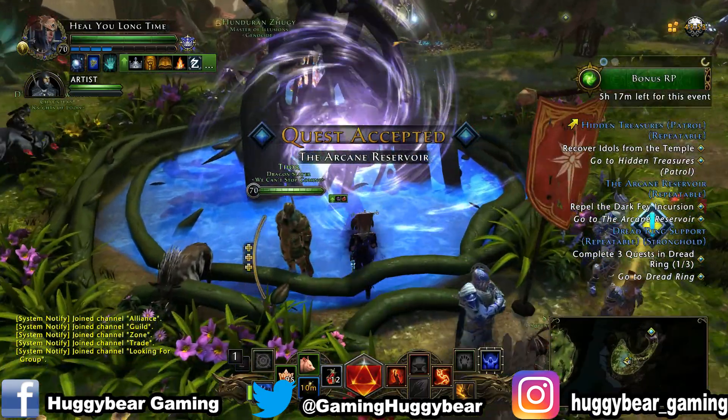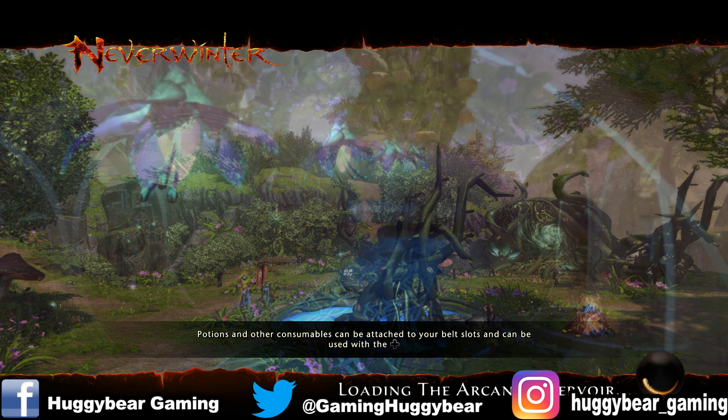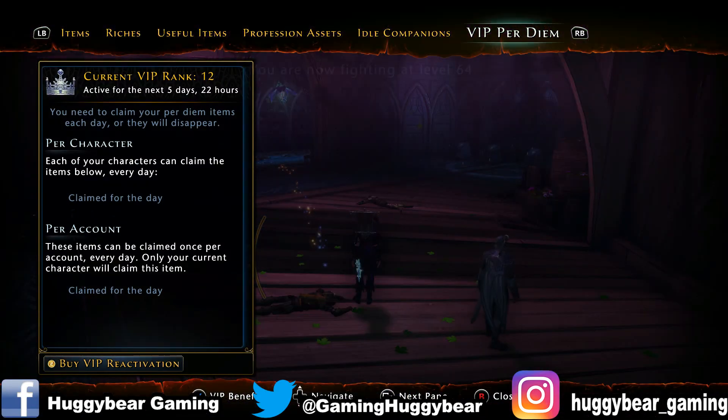You'll have to go into this portal behind here. What I've found is the best way of doing this is you basically run to the end, or just before the boss area, and kill all the enemies that follow you, because they will follow you. You can deactivate your companion so it doesn't kill any of the enemies while you're walking, so you can get all your refinement.